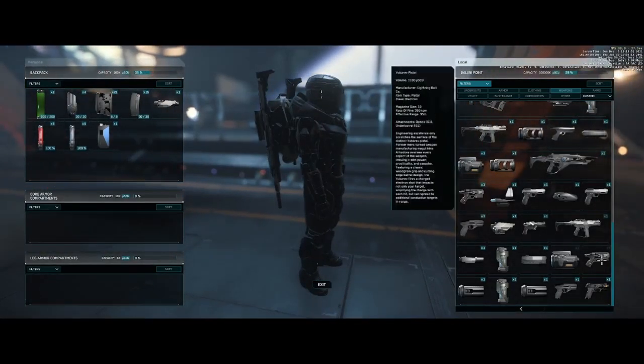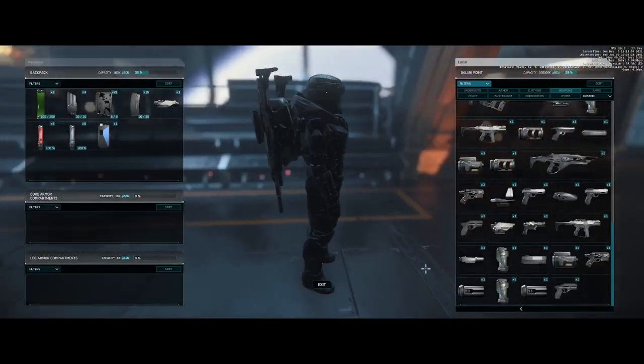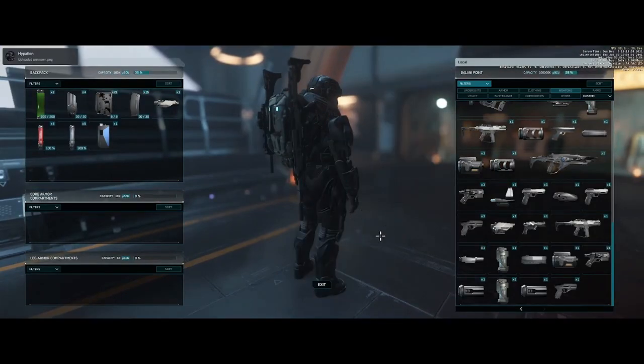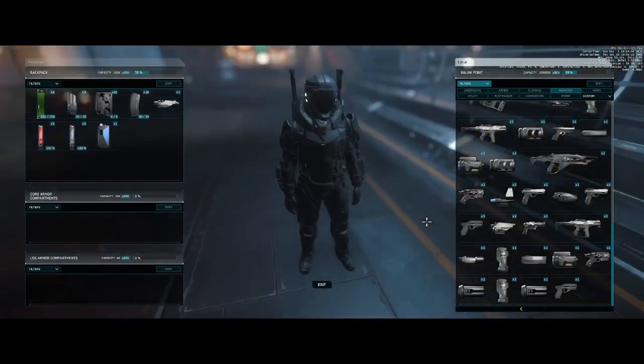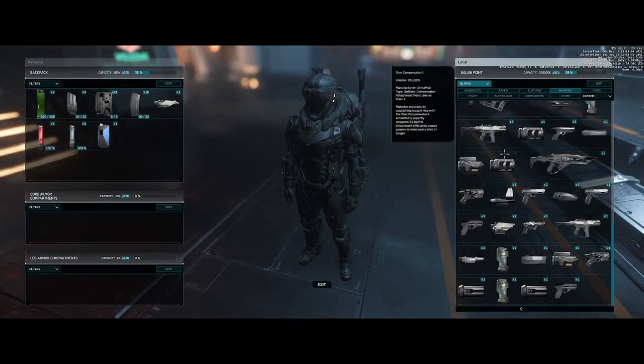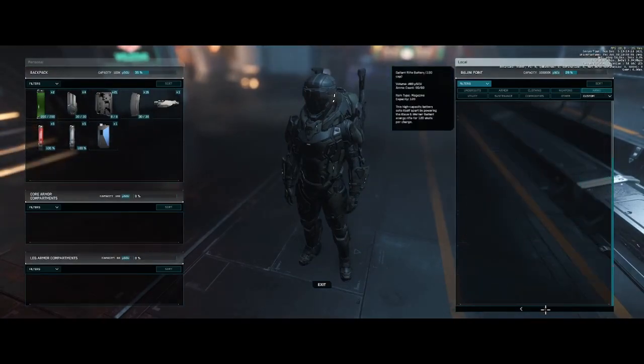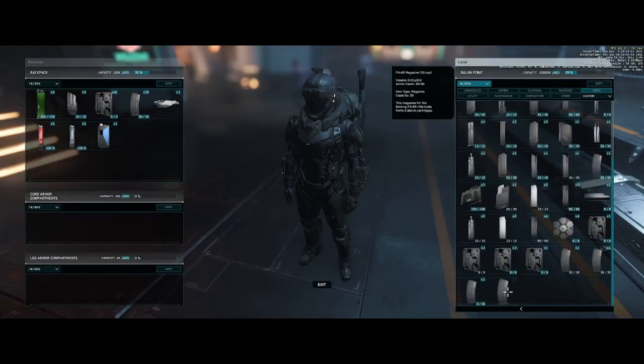We're going to grab our arc light pistol, and once it loads in, you'll see it has a suppressor on the edge and a sight up top as well. Now that we have our guns, we want to grab some ammo. We go over to the ammo tab and scroll to the page where I have singles of all the ammo I want. You can double click it or drag it to whatever slot it needs to be in.